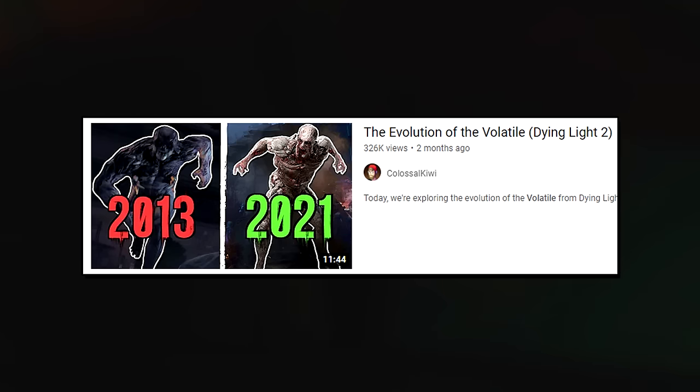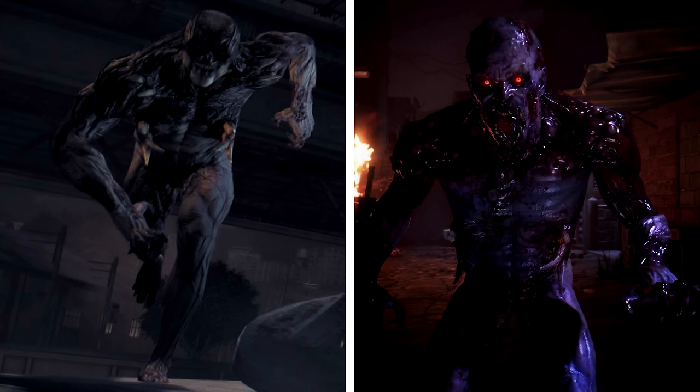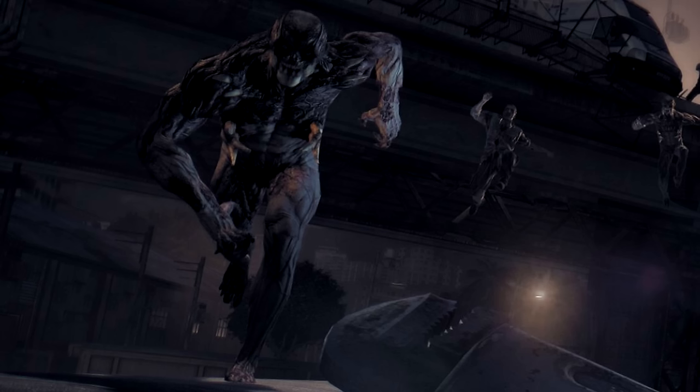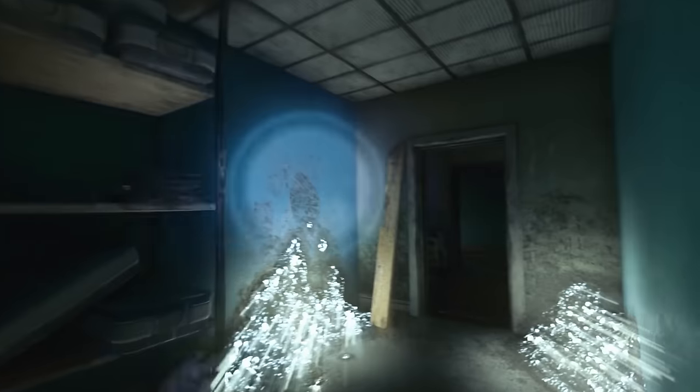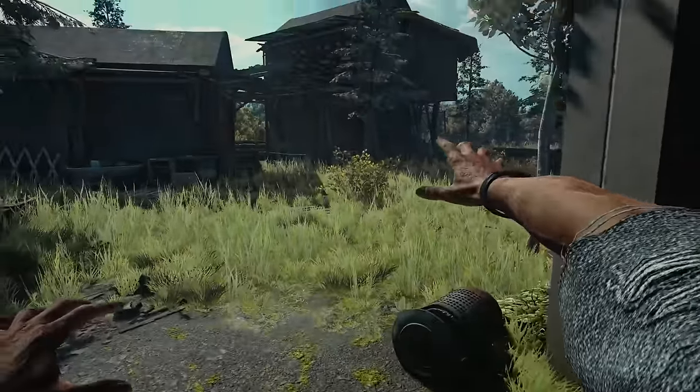Not too long ago I made a video on the evolution of the volatile — gameplay-wise, story-wise, concept, art, and design-wise — exploring the different types you fight in the first game and how the volatiles in Dying Light 2 compare. If you're coming from the first game and wondering what to expect when fighting the volatiles in Dying Light 2: they are more armored, more resistant to damage, tougher, and overall stronger because they've been evolving.